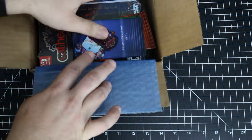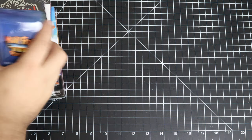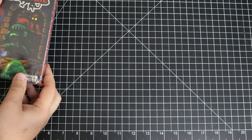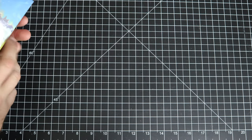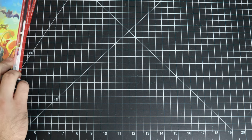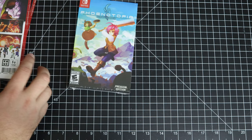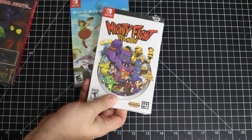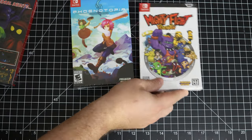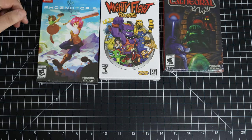I kind of did look through this already but haven't opened anything up. Before we get into the extra stuff, let's look at the games first. In order, game number five is Phenotopia Awakening, game number six is Mighty Fight Federation, and game number seven is Cathedral.